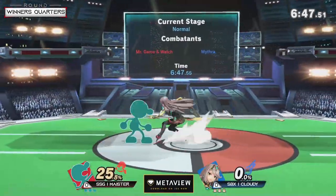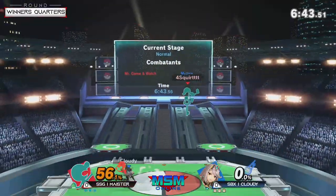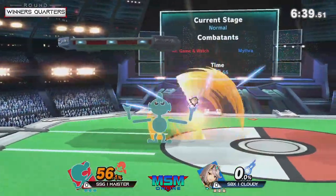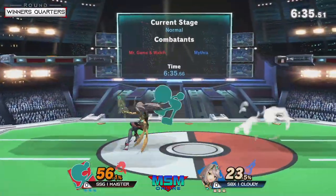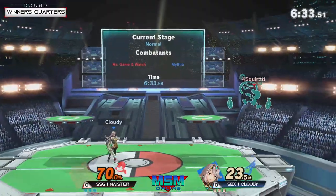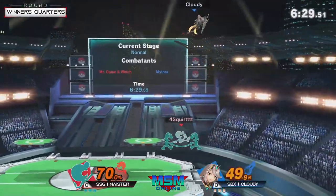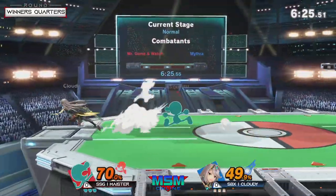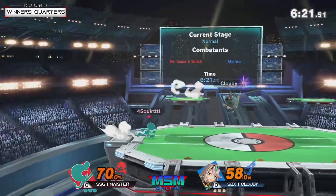Cloudy getting the opening salvo of the match. Nice pair of down throw combos to start turns off. Now it's Meister's turn to get some damage in with the throw combo, but Kelly responds right back. Very good on Cloudy to avoid letting Meister rack up damage with those follow-up up aerials that he loves to get.